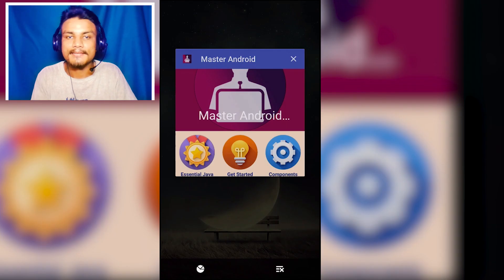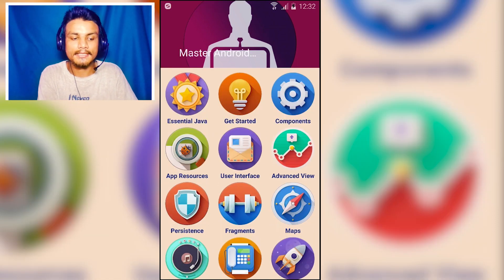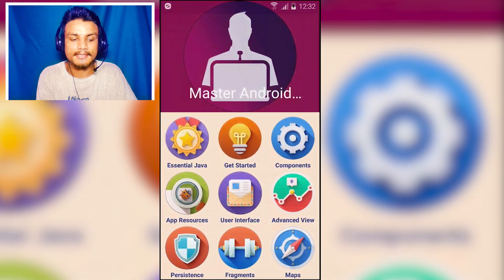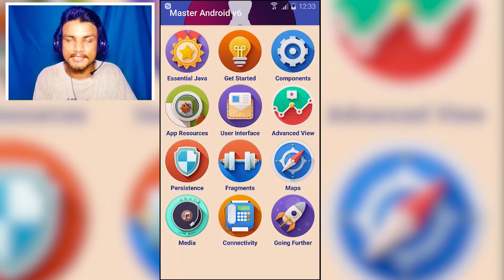The next app in the list is Master Android. This application is only for developers and those learning Android app development. You'll get all the tutorials required to make an Android app — for example, Java, Android components, everything. You'll find all the resources to create an Android app. It's a must-have application for developers.